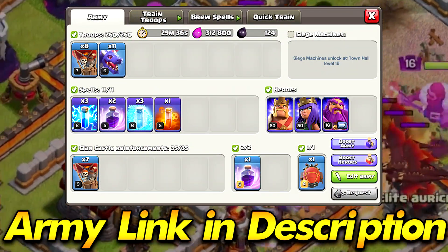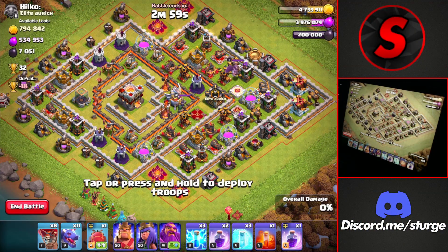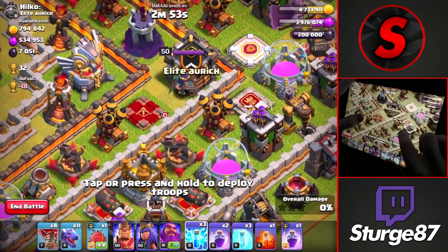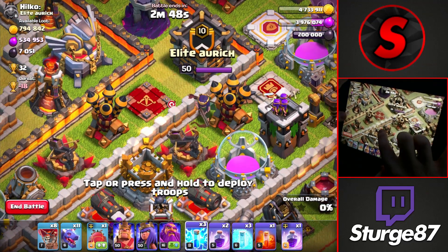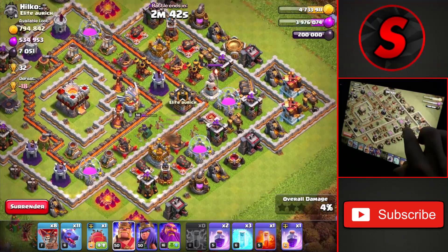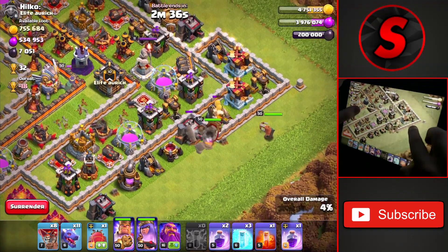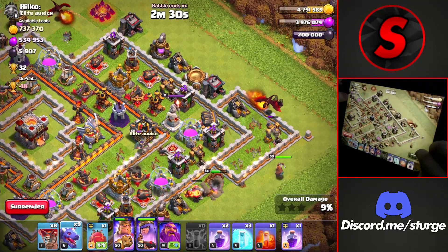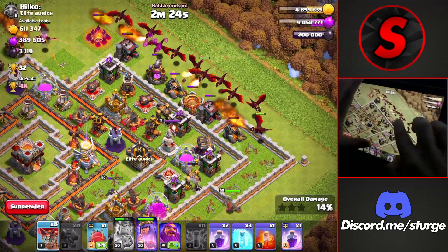The fourth attack strategy is the only air army of the five — the Mass Dragon attack strategy. We're attacking a somewhat maxed Town Hall 11 with the Eagle and single-target Inferno Towers in the core. We lightning spell two air defenses alongside the queen when she's positioned between them, dropping the first three lightning spells and bringing the queen's health down to about a quarter. We then drop the King and Queen on the bottom right to take down that portion and create a funnel for the main group of dragons.